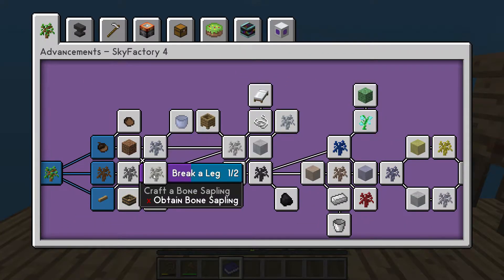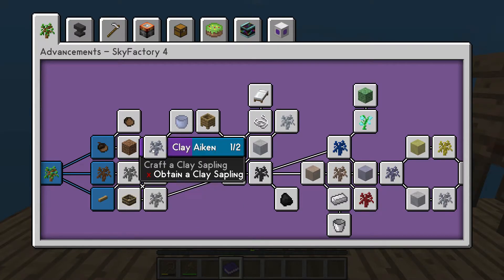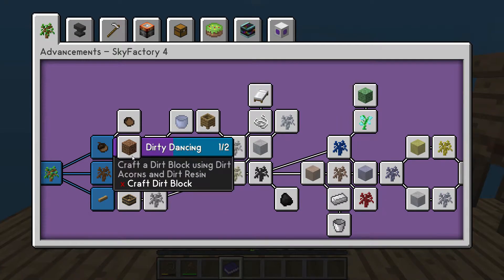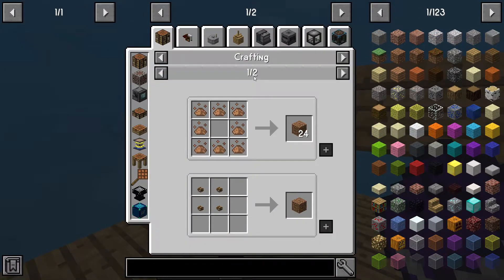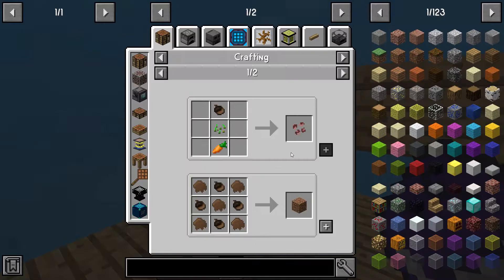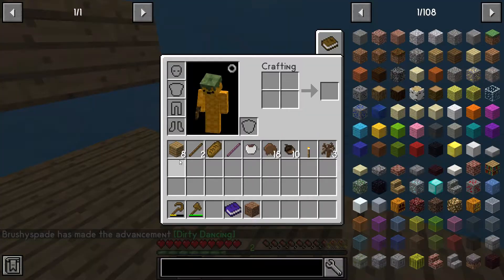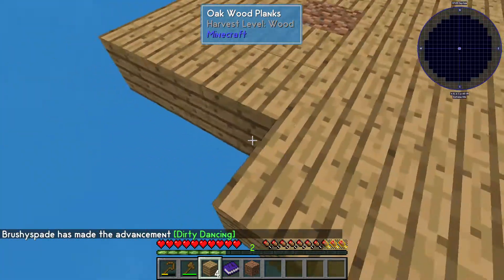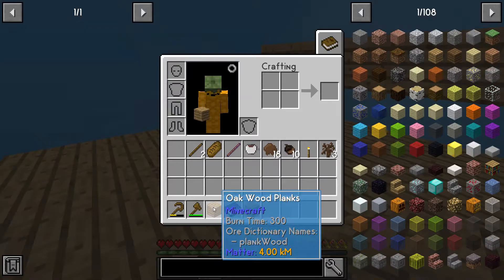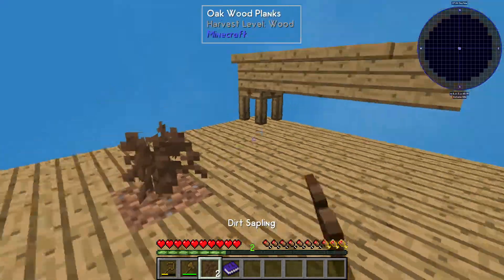But this episode we're mainly going to be focusing on — well, I guess doing this, all this stuff here. Craft dirt block using dirt acorns and resin — how does man do that? Usage — oh, clever, I like it. Yeah, I'll continue doing this because why not. Right, I don't need this right now, I do need another tree however.